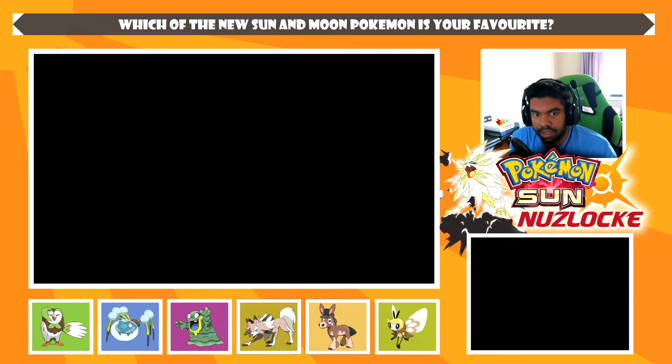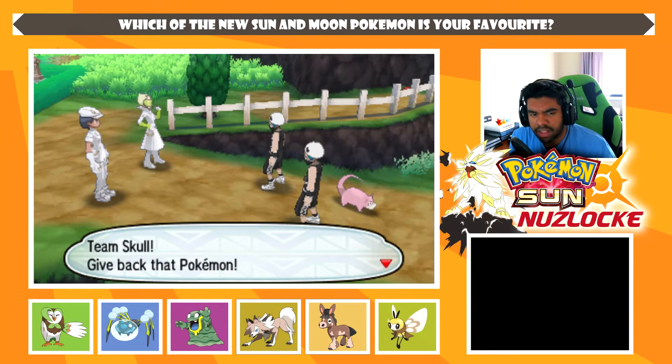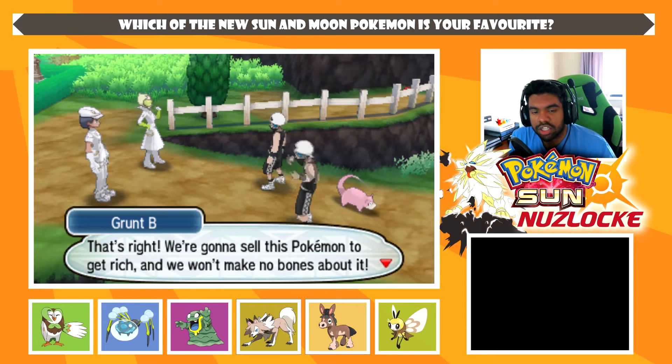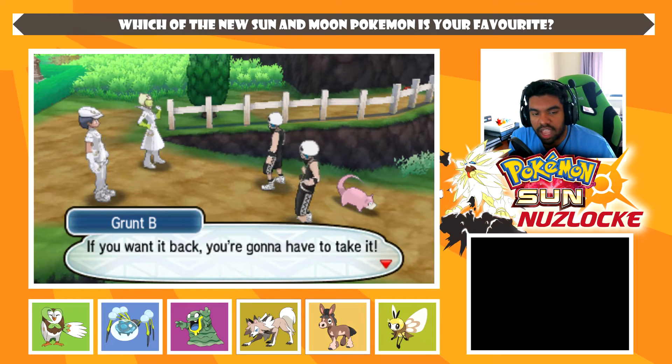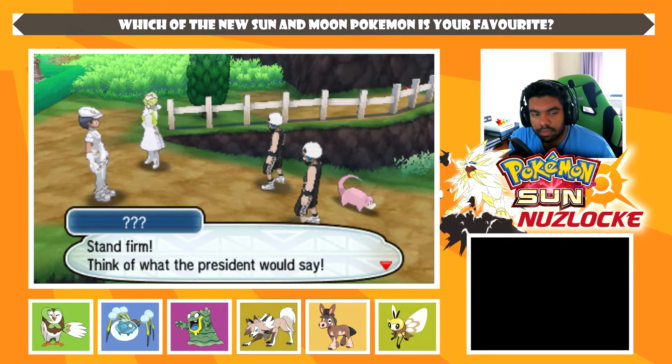I believe there's something cool about to happen here from memory. Team Skull — give back that Pokémon! They say they're going to sell it to get rich, and if we want it back we'll have to take it. There's an Aether Foundation guy here who asks a promising young trainer to fight in his stead — he's kind of all high and mighty, with an arrogant tone.